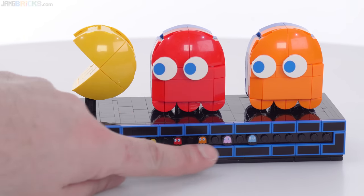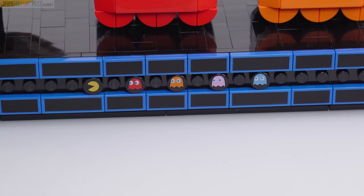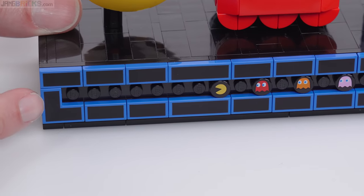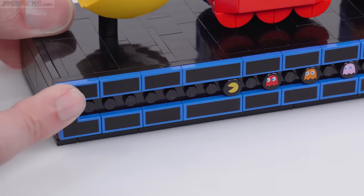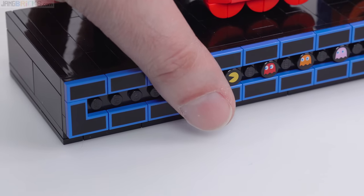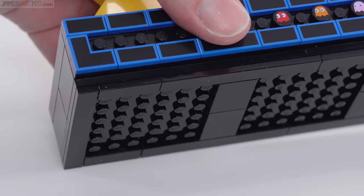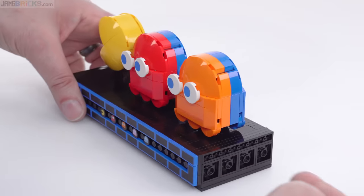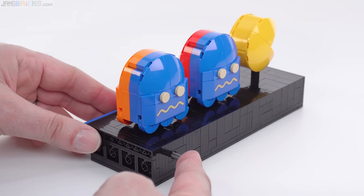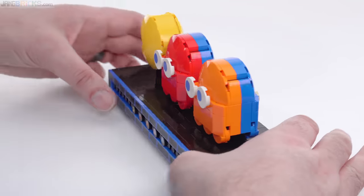You've got the printed tiles down here — those are duplicates of what's used on the main arcade screen, as are all the tiles going around the outside, which are blue with flat black printed on top to represent the walls. Most of this build is done studs on the side, so if you look at the underside it's kind of built upside down and weird. On the back you can see the ghosts that are ready to be chased and eaten.